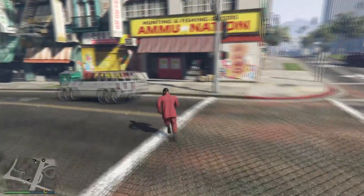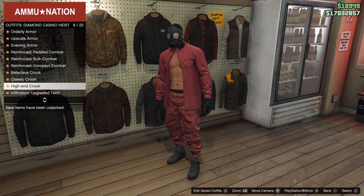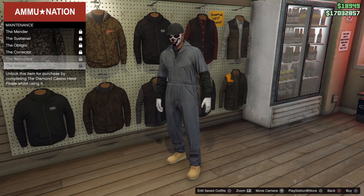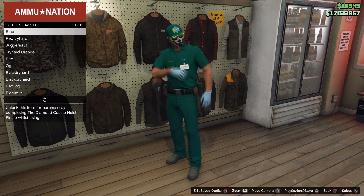You should spawn in looking like this. Now we're going to walk up into the gun store, hit right on the d-pad, and go to Diamond Casino Heist. I'm going to show you which belts you can use for the belt glitch. You can use the prison guard one, the maintenance one, or the groupie — whichever one you want, equip it right now. I'm going to use a paramedic belt. If you want to know how to get that, I'll put a link in the description.